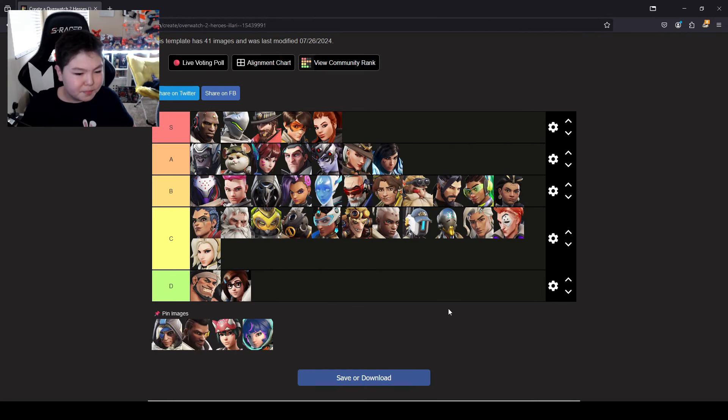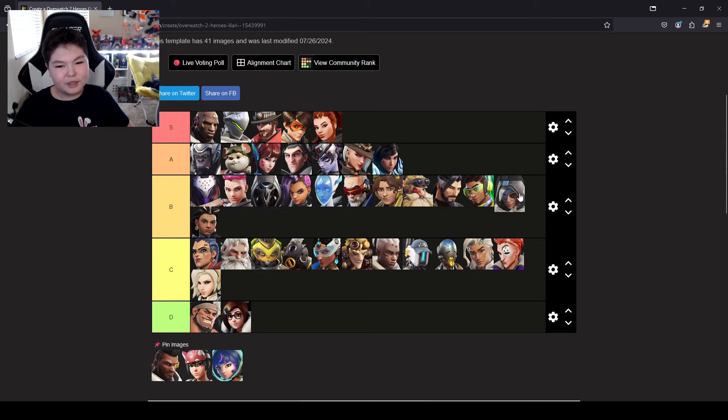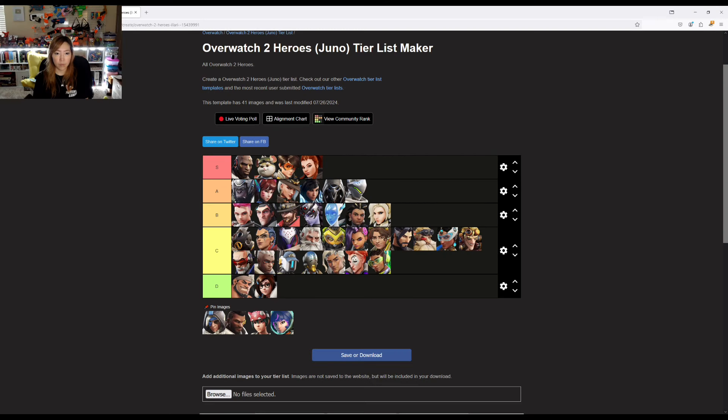Ana. Ana has skill — she's kind of on the upper level. Above Lucio in B. I think Ana can be very useful to the team, especially combining her nanos with other players' ultimates — timing all of that and safely getting away takes more skill. I'm going to put her in A tier.